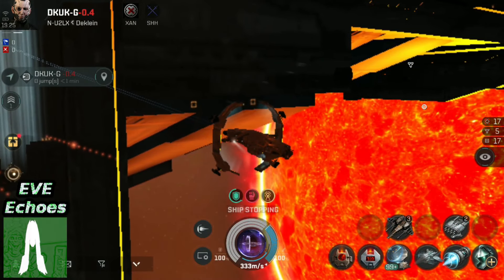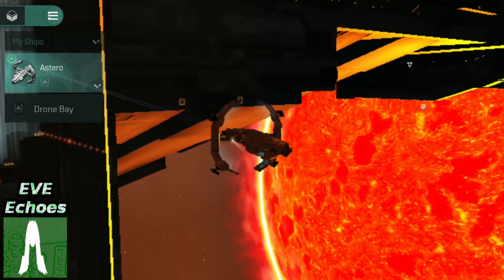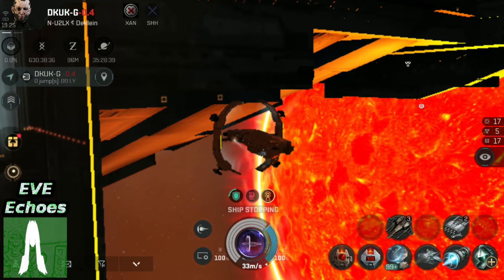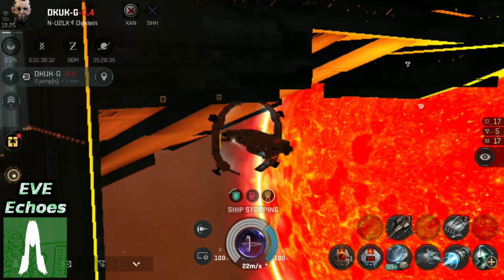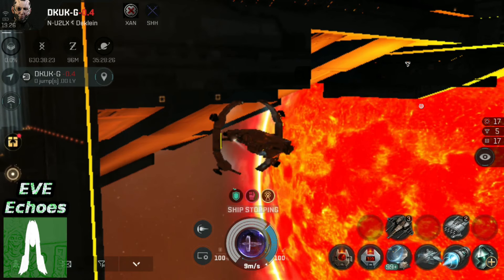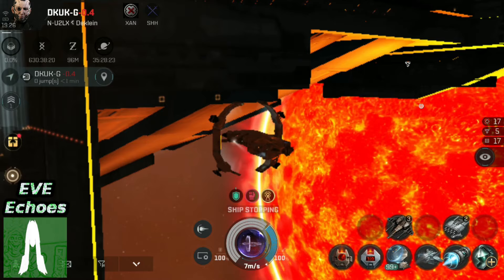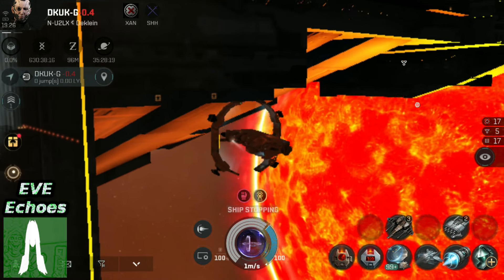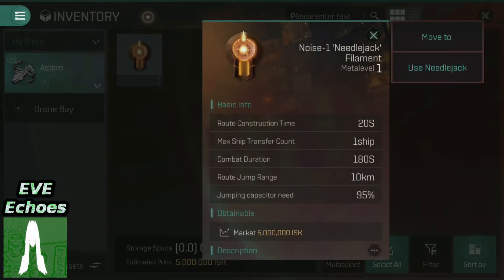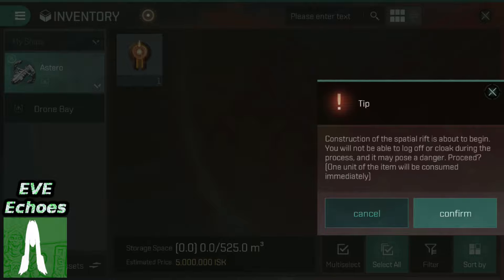About two hours later, we are back. I have yet another Needlejack, having just completed another run to Jita to get one — here it is in my cargo hold. Quick recap of what went wrong with the first launch: we can't activate the Needlejack whilst cloaked, and whilst you can technically activate it whilst moving, it is highly recommended that you are simply not moving. If you accidentally fly out of range of the Needlejack's portal, exactly what just happened to me will happen to you.